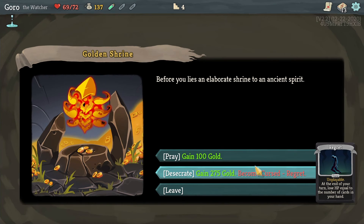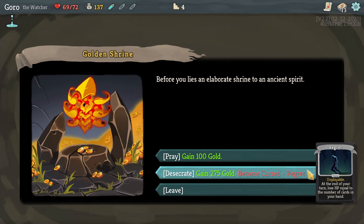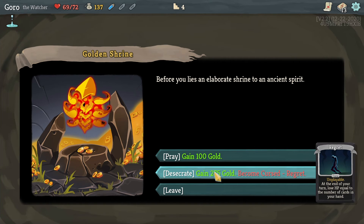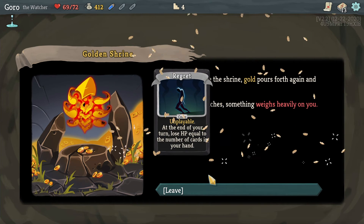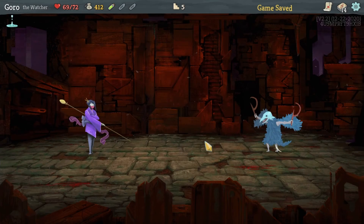This event gives us 275 gold but we get a curse. It's a bad one — every card we have in hand at the end of our turn will deal 1 damage to us. It can be quite bad if we have too many cards in hand, but if we don't have too many it'll be fine. I feel a heaviness on my chest now.